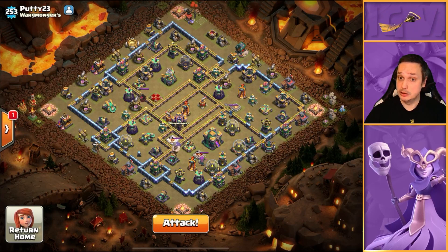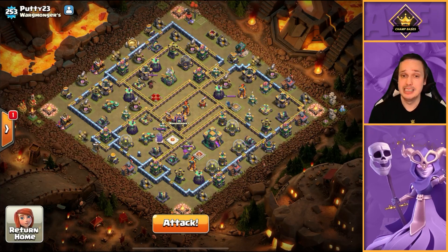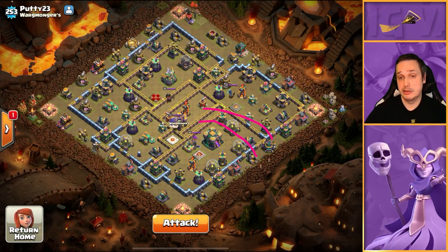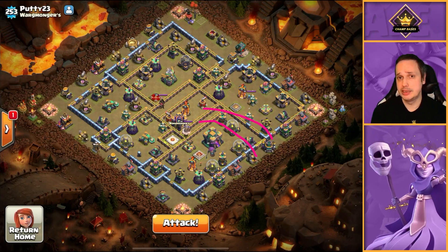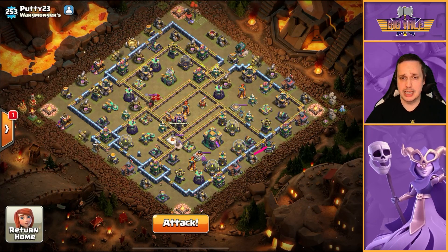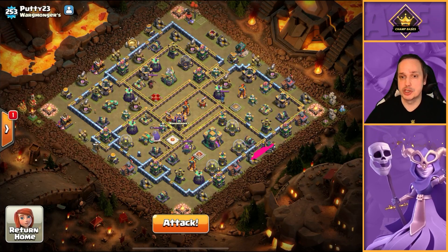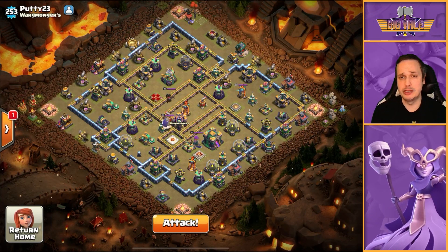So we're going to do it the complicated way. The deployment for the Hybrid is going to be Miners first, Hogs second, then Warden and RC. The reason you do Miners first is because typically on these bases you've got trash on the outside, and you want your Miners to be targeting that before the Hogs go in — you want the Hogs and Miners to stay together. If you drop the Hogs first they're going to rush ahead while the Miners are still dealing with outside trash, leaving the Hogs with no real Miner support.